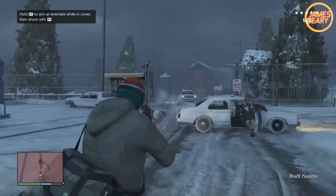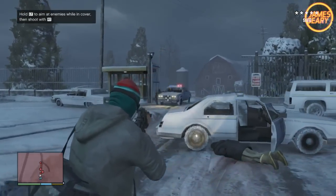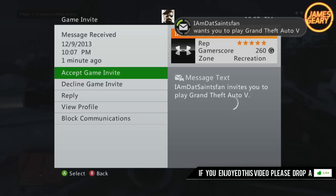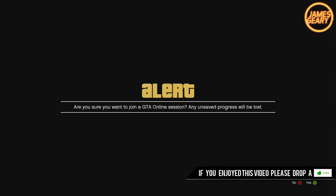Once you're outside, kill a few cops, pause the game, and have a friend who's already in a GTA Online session invite you to their GTA Online session.